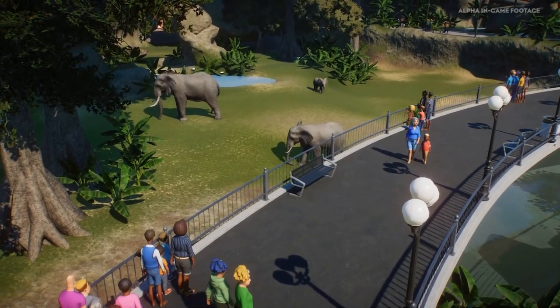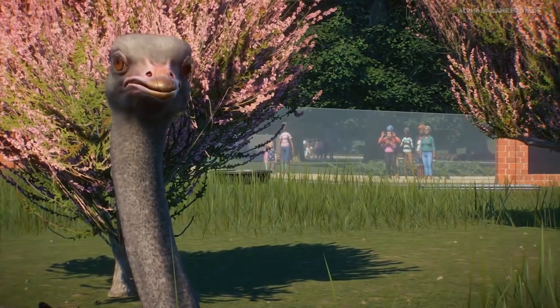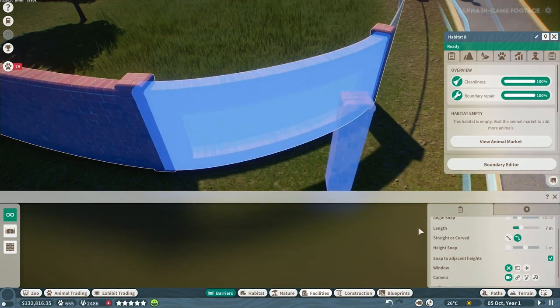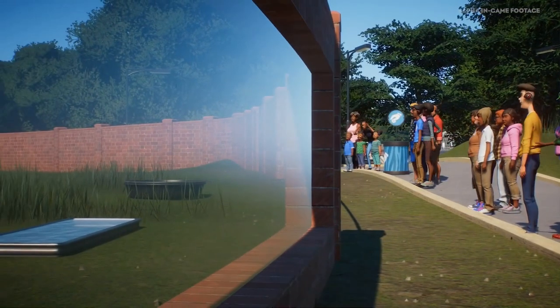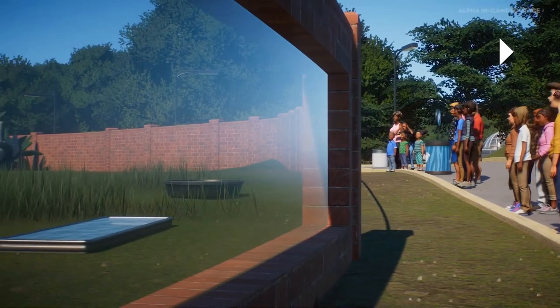There's also one-way glass you can put in to give the animals some privacy. It works really well. My only worry is that if this is the only way to build fencing, it might be tricky if you just wanted to put a fence on a path rather than as an enclosure boundary — but we'll see. Here you can see an example of a one-way mirror: by putting the feeder and water bowl near it, the animals still get their sense of privacy but guests can see in, and there's a donation station placed nearby too.